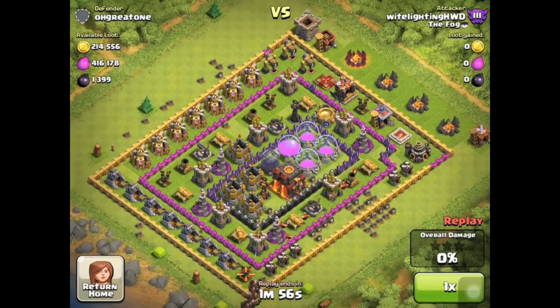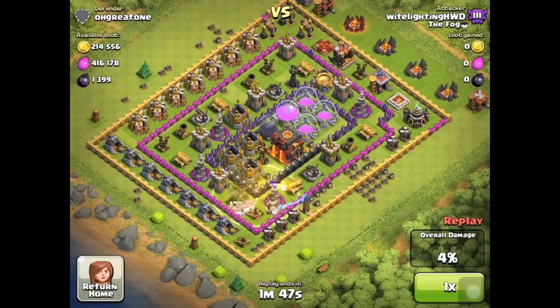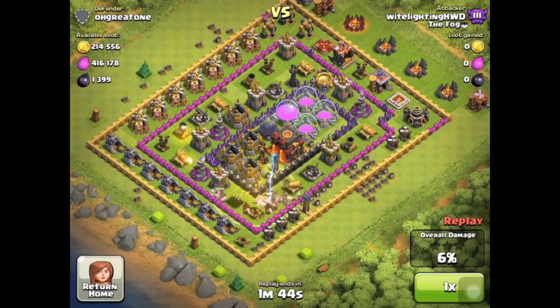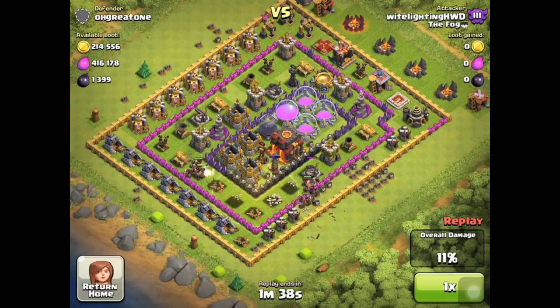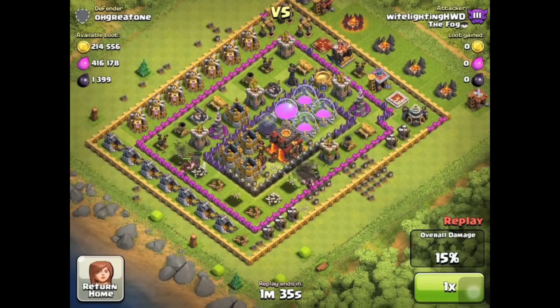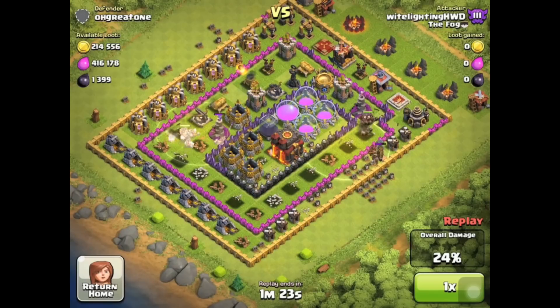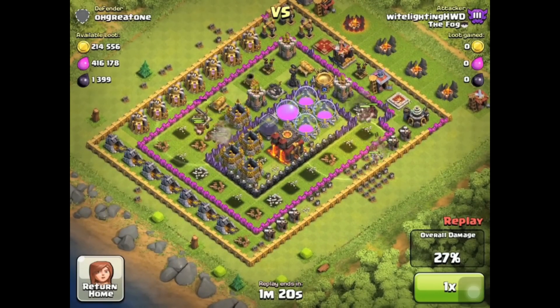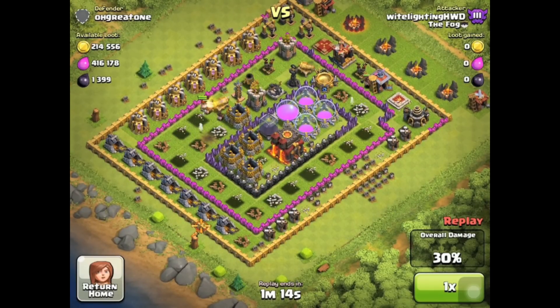So as you can see this base is really weak — there's no clan castle troops and there's no heroes, so I can just deploy straight down on the bottom. I wait a minute to put that heal in because you always want to put it where splash damage is going to be, because splash damage really does numbers on your hogs — it can take them out. Put your heal spells where splash will be and also where X-Bows are. If the X-Bows are near the splash, you definitely want to put a heal spell there because X-Bows take forever to destroy. If you can get a heal spell near that X-Bow or Inferno Tower, that'd be great.